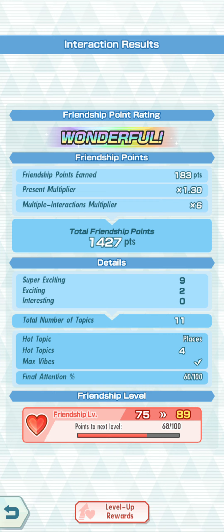We did nine super exciting and two exciting. You can see I did none interesting — interesting is the lowest tier possible, and we really want to be avoiding this at all costs because that gives us the least amount of points. You can see I really focused on the exciting tier.